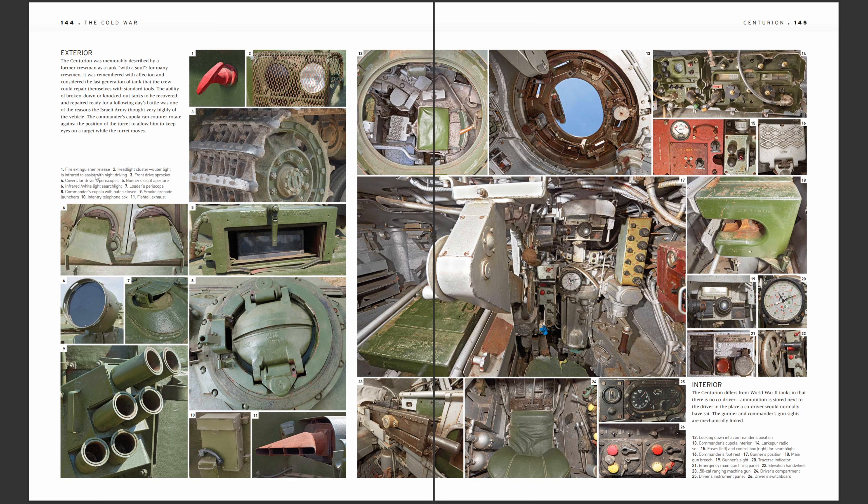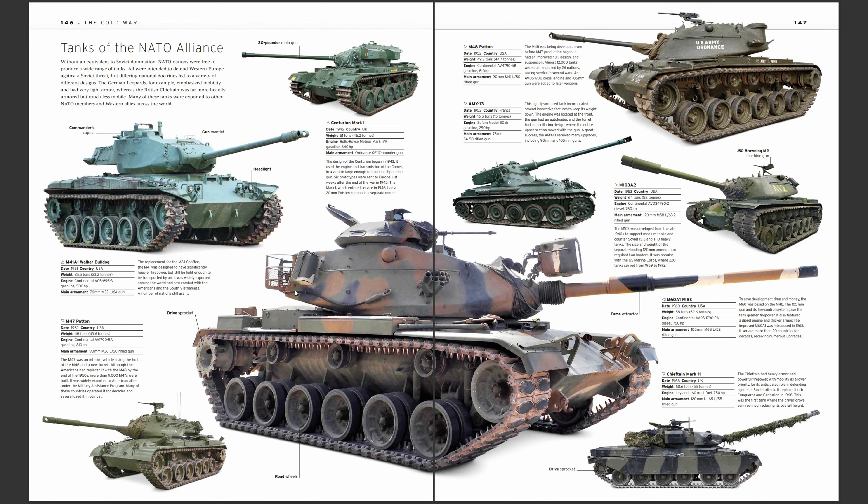Number one is a fire extinguisher release. Different crew compartments, smoke canisters, grenade launchers, different knobs and bobs. 50-caliber ranging machine gun — that's a coaxial. NATO vehicles: we have the Bulldog, the Centurion with the 20-pounder earlier versions. Technically that's not the Mark 1 Centurion — Mark 1 has the machine gun bulge on the left-hand side. This looks like a Mark 3. It doesn't have that mantlet if it's a Mark 1 — well, I play too much of the stock turret in-game.